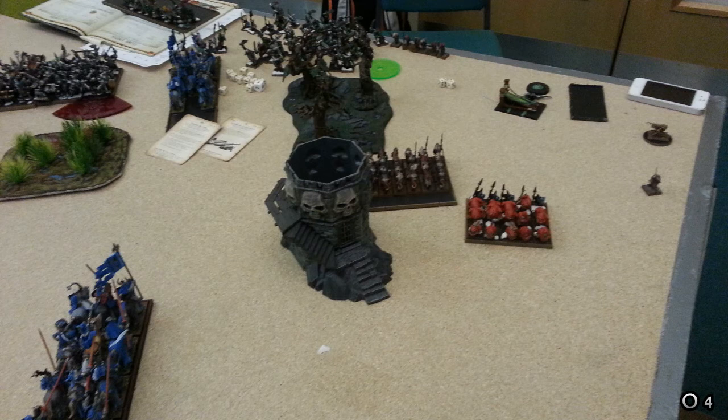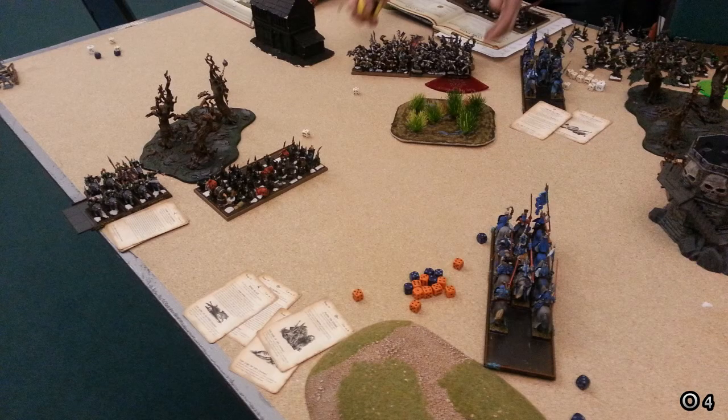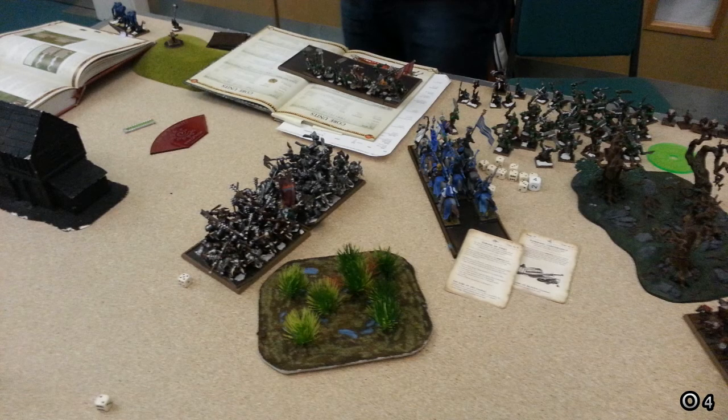Orc Turn 4: No charges possible, so he reforms and falls back his Goblin unit to face the center of the board between the tower and the forest, then moves the Squig Herd past them. The Night Goblins won their combat and ran down the Men-at-Arms and Damsel, then reform to face the Knight Errants. The Boar Riders get closer on the left. The Black Orcs reform to face the Enchantress unit. He uses his magic phase to dispel Throne of Vines, and shooting fails to do anything significant.